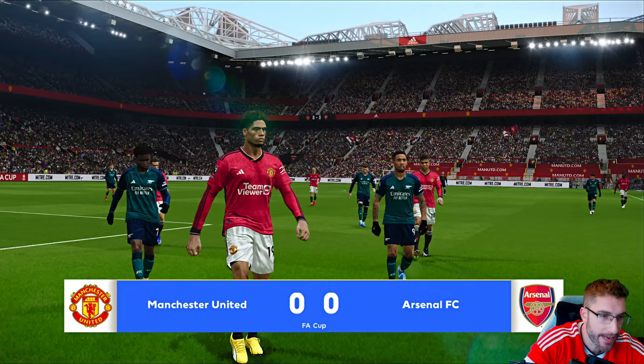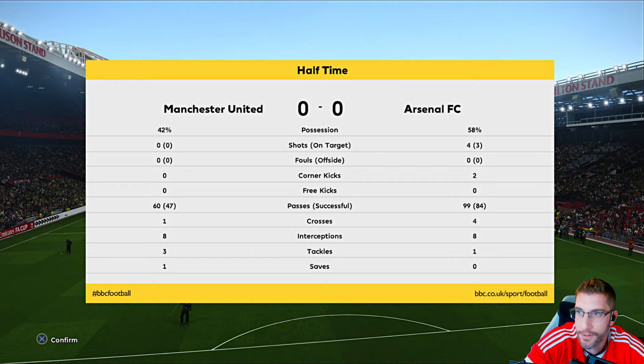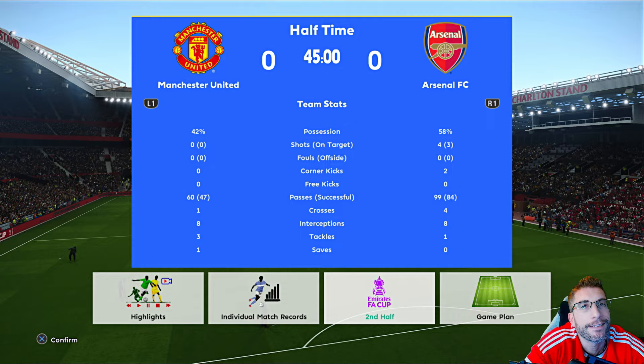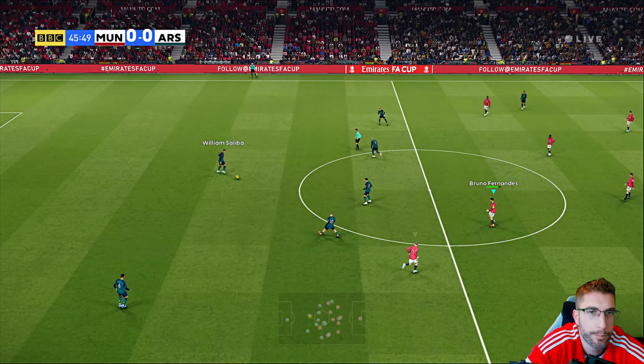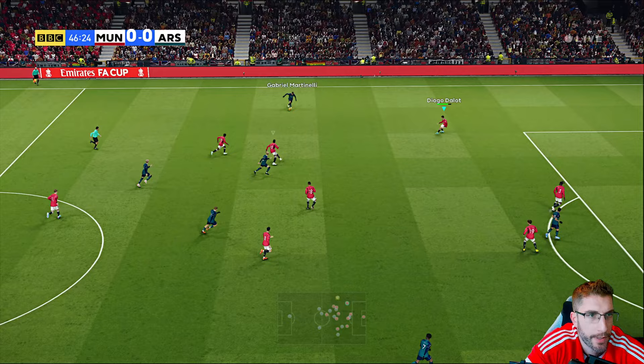Away we go, second half. We've gone for counter — Ten Hag said it's time to play counter-attacking football. We are Manchester United, this is what we do. We're going to out-muster Arsenal in this second half. Here's Martinelli, Odegaard. I don't care about them having possession — we just have to make sure we defend in numbers when needed.